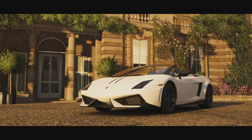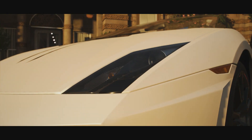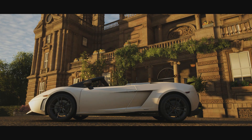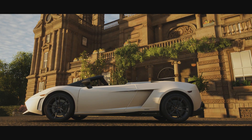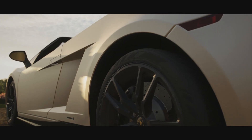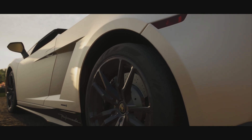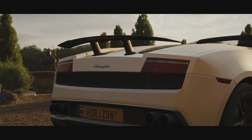Welcome everybody to Forza Horizon 4 and today we're taking a look at the 2012 Lamborghini Gallardo LP570-4 Spyder Performante. The Gallardo got a facelift in 2008 and this version is basically a convertible version of the Superleggera which was released three years later after the facelift.